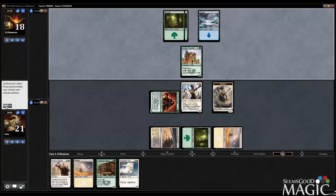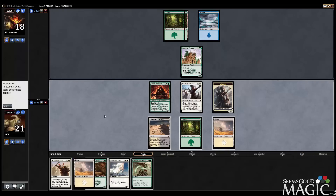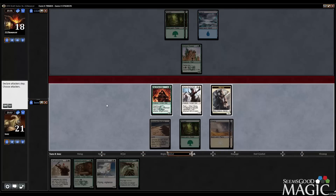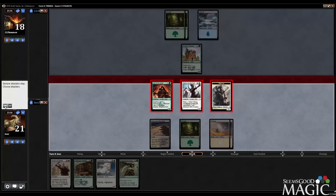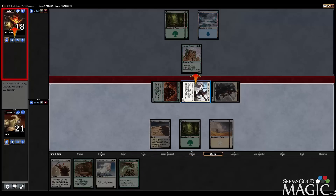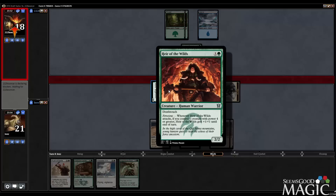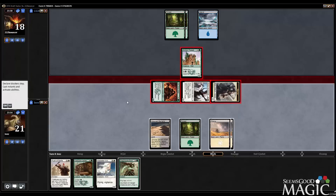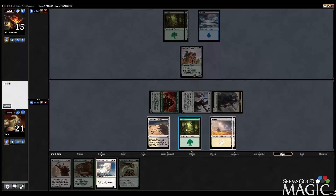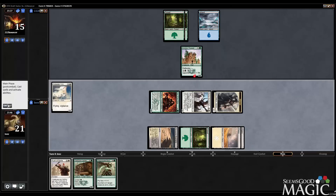No morph play — very good for us. So we just swing team. I actually could have Dragon Scale Booned our Horde Chief, which would have pumped our Heir of the Wilds, but it doesn't seem worth it. I'd rather save the boon for combat tricks for now. Let's get our Kirin out there and pass.